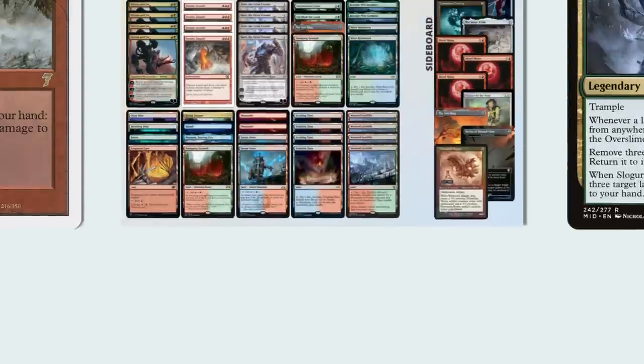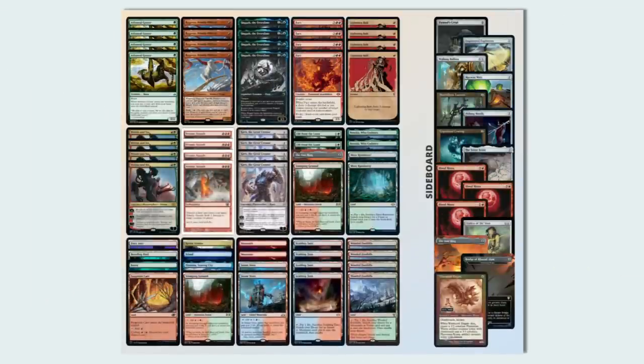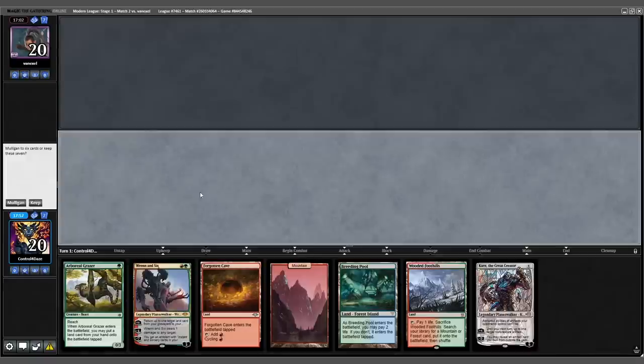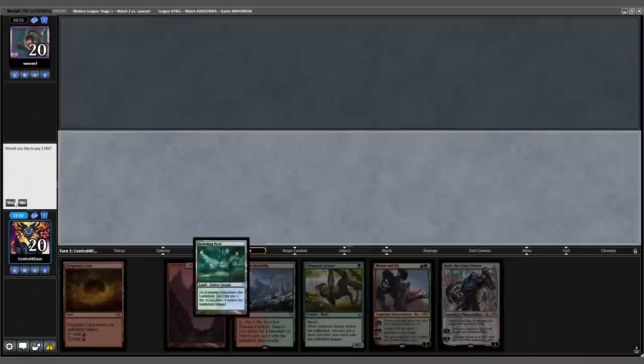If you're still crunching the numbers, don't stress, because Slowgurk is going to show you what's up in our first match. We're kicking things off in game 3 of match 1, on the play against Scam, with a well-rounded opening 7.